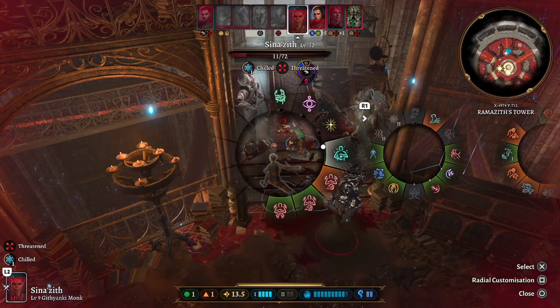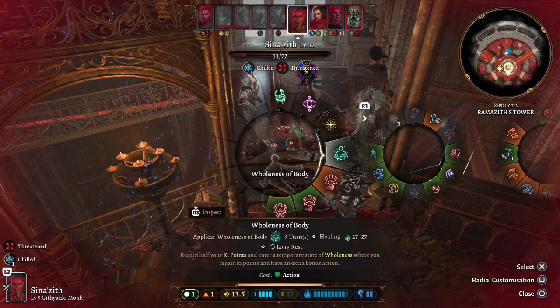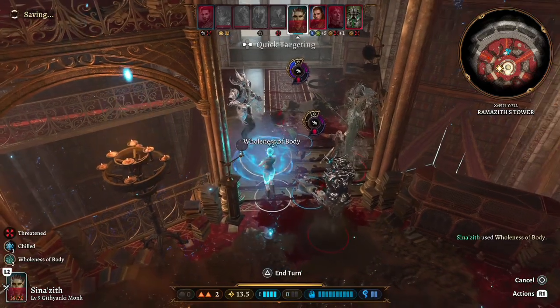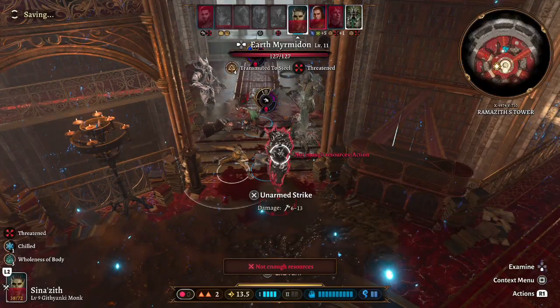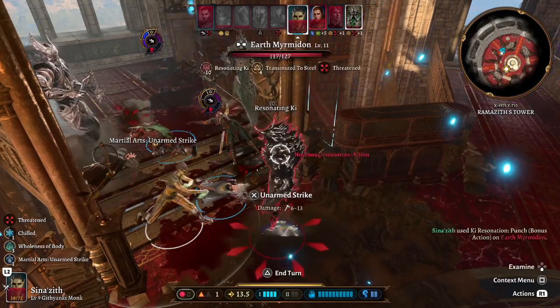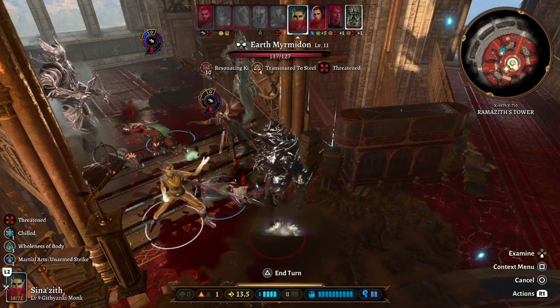Back in combat: Wholeness of Body lets us regain half our ki points, enter a state of wholeness with an extra bonus action. We regained 27 hit points and still had turns remaining. Then the Ki Resonation punch dealt 10 damage and set up a blast.